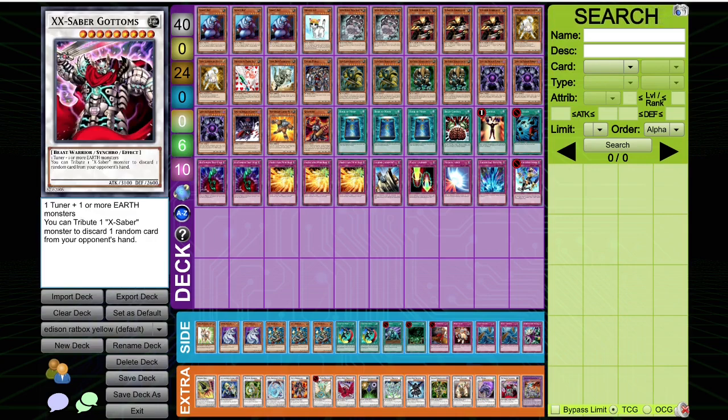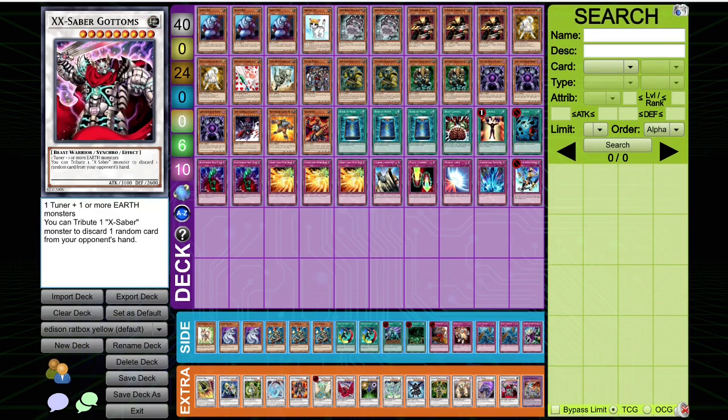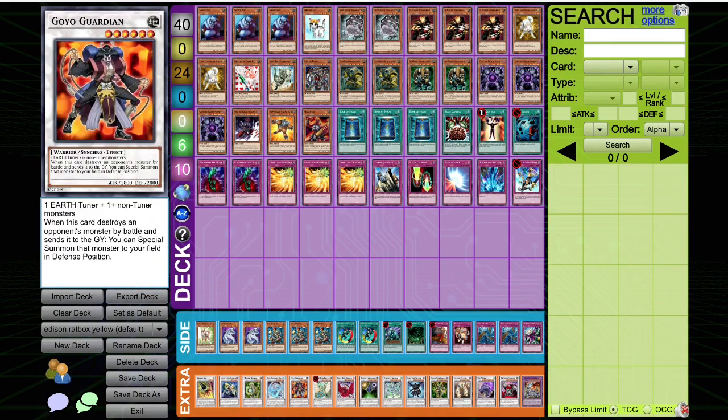Extra deck — Gautoms. That's all you need to know: the Gautoms and the Lifetrancer a little bit, but mostly the Gautoms. You can actually make Gautoms with Lifetrancer and Shiba Warrior. Fun fact. Anyway, see you guys in the matches. The first match, match number one, is up against El Maverick.